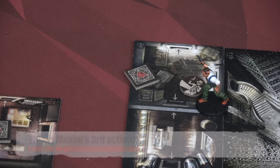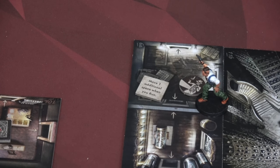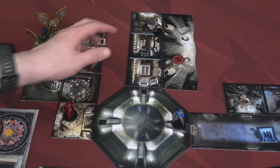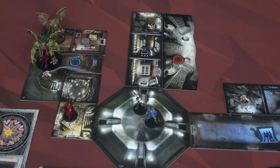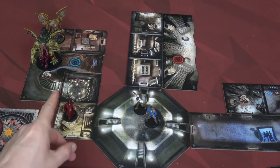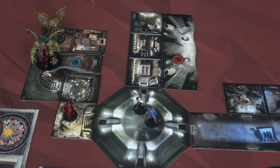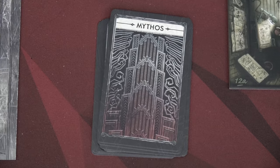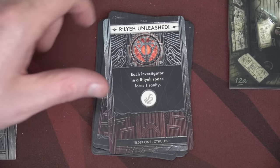For our second action let's pick up this artifact: move one additional space when you run — perfect for Maxim. For his final action with the extra move ability: one, two, three, he runs back to hang out with Bert. I'm thinking Maxim goes one way and Bert goes another because there are less difficult enemies on Bert's side. Maxim is probably going to be the one to take out the star spawn. We'll end movement here and draw our next mythos card — each investigator in a Raleigh space, but we don't have any. That's our second elder sign symbol; one more and Cthulhu moves forward one space.